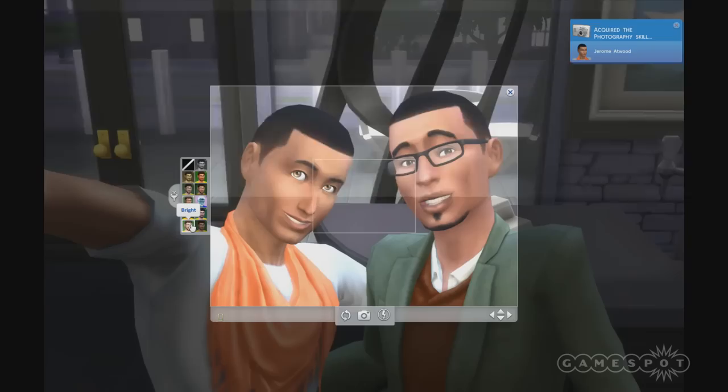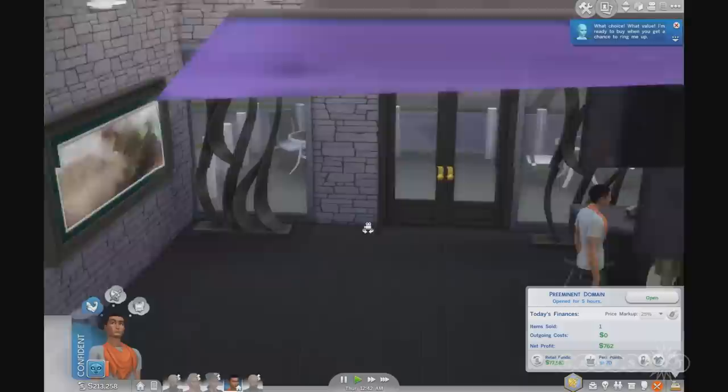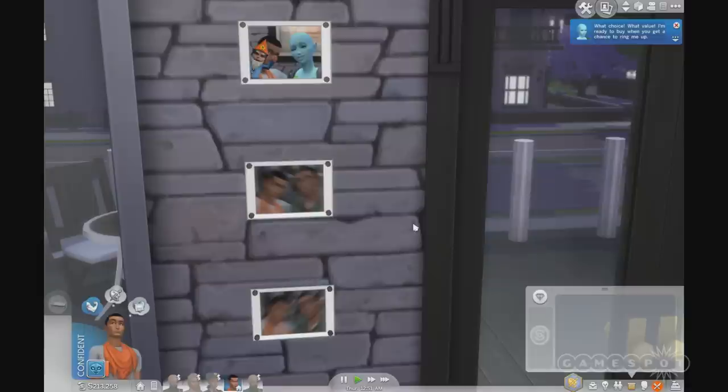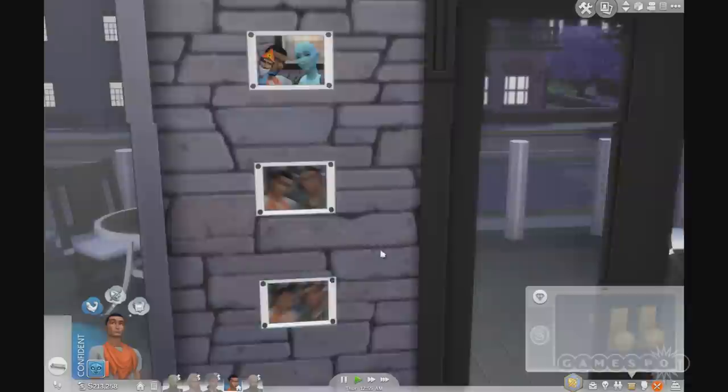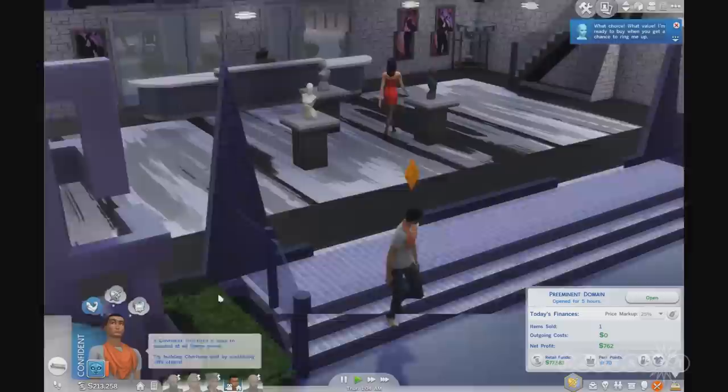There are also several camera models you can buy — the better the camera, the better the functionality, allowing small, medium, and large pictures. We also have the Photography Studio object, which is really handy when you want to take group pictures. You can set plenty of backdrops on it, and even use move-object cheats to create a nice three-dimensional background. This lets you take cool posed shots of your favorite Sims, with the ability to zoom in and out in ways you can't with a standard cell phone camera.